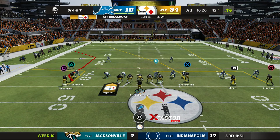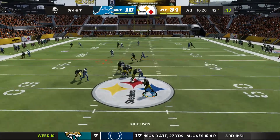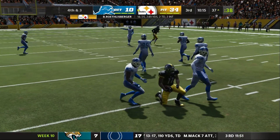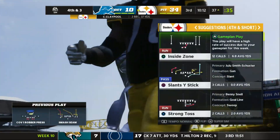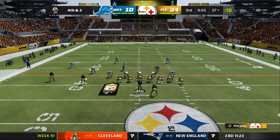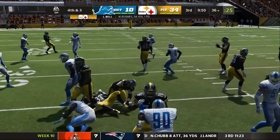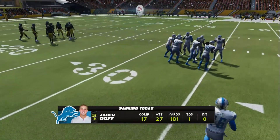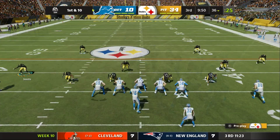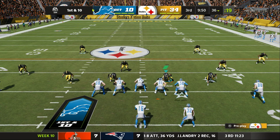This will be the eighth play of the drive, it's third and seven. Roethlisberger will throw, able to hit his target Claypool, and he will get him down a couple yards shy of the first down marker — a nice tackle coming up from his free safety spot. This offense converted once on fourth down earlier, now they're out there again to try once more. And boy, is he close — did he get there? No, they're going to say he's short of the line to gain.